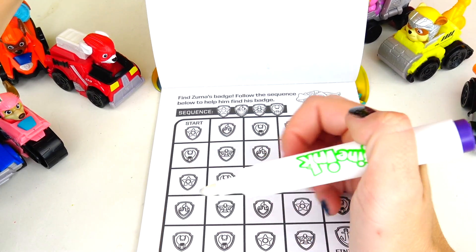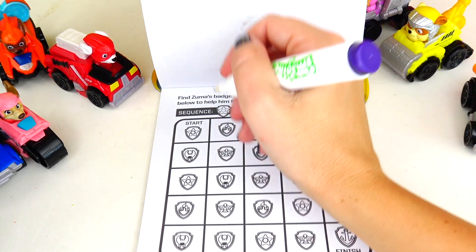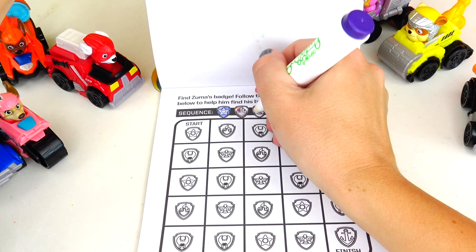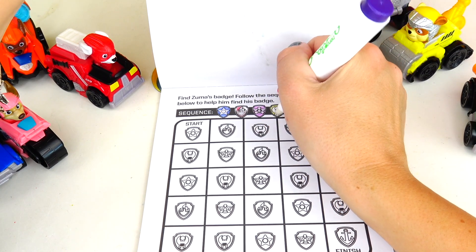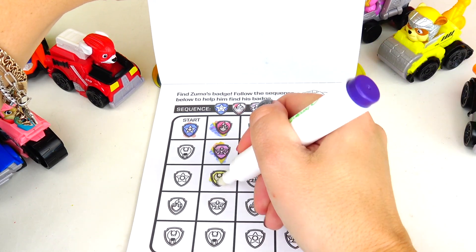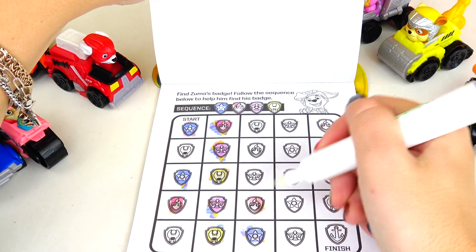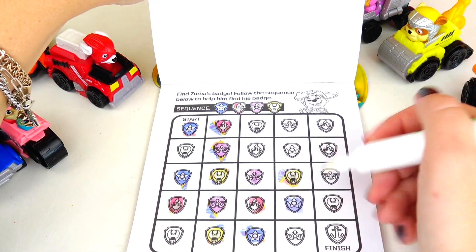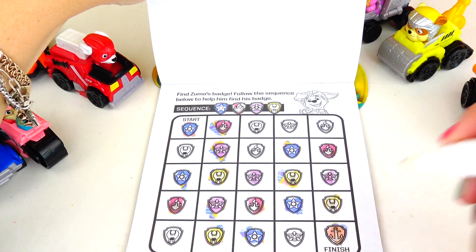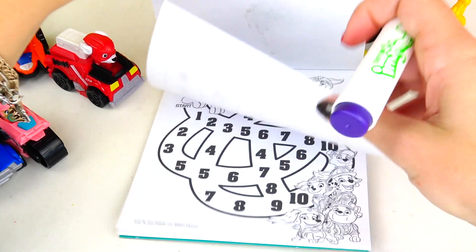Find Zuma's badge! Follow this sequence below to help him find the badge! Here's the sequence: star, flame, airplane, then screwdriver. Following the pattern — star, flame, airplane, screwdriver — all the way through the path. Oh, wrong way! Ta-da, finish! So I did make one mistake going in the wrong direction.